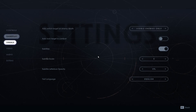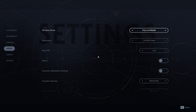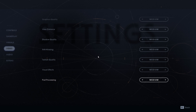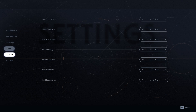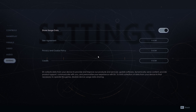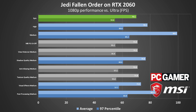Jedi Fallen Order is disappointingly sparse when it comes to settings. Besides the global preset, you can adjust view distance, shadow, texture and visual effects quality, and anti-aliasing. Each setting has medium, high, and epic options — because PCs don't need a low option apparently. If you're hoping to eke out some extra performance, turning down post-processing and shadow quality is your best bet, and possibly visual effects. You can also toggle motion blur, film grain, and chromatic aberration, but that's about it.